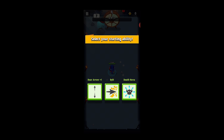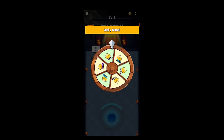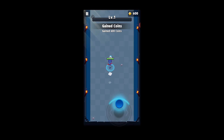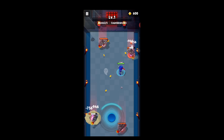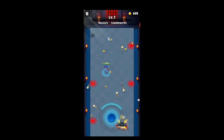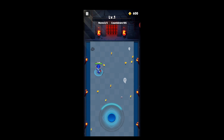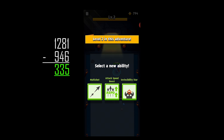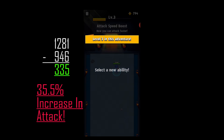We'll go with rear arrow since that has the least likelihood of skewing the numbers. So it looks like her invisibility thing has nothing to do with her attacks, but when she's invisible she does — I just want to confirm that — 1281 damage when she's regular she shoots for 946. So we'll put some math on the screen of what that increase would be.